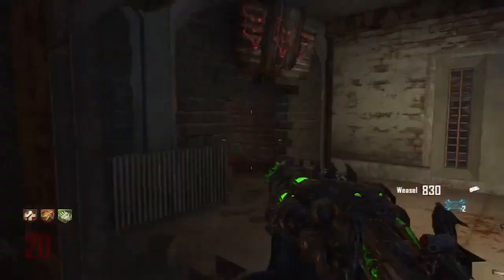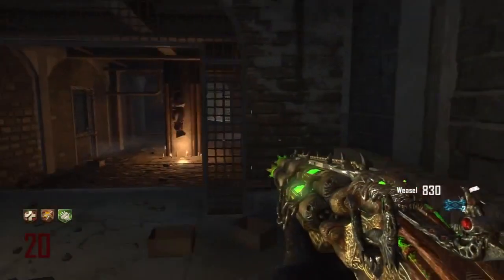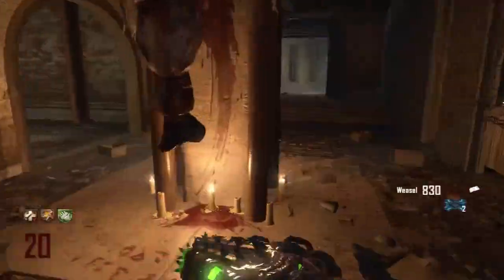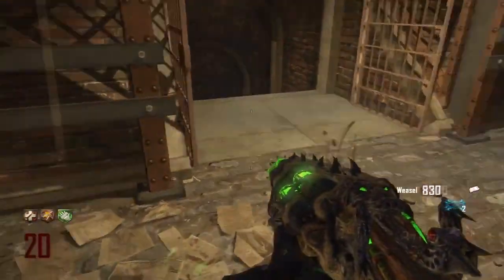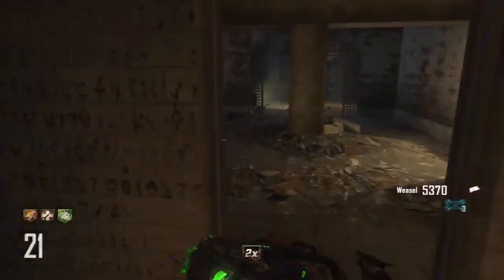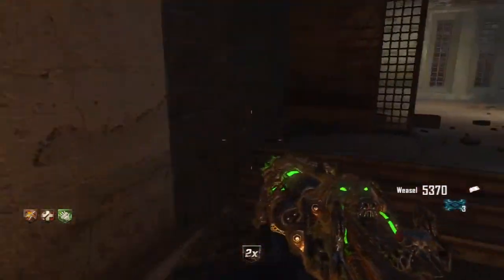Now you can go down to where you actually pick up the Hells Retriever in the first place, and you can see it's still red. You want that to turn blue, and a lot of people have confusion here thinking it hasn't worked. You actually do need to get through another round for it to go blue. You can see here I'm on round 21 switching into 22, and there you go — it is now blue, but you'll notice there's no Tomahawk there.